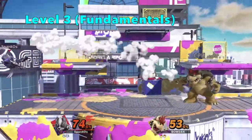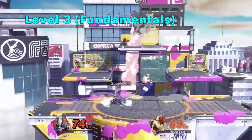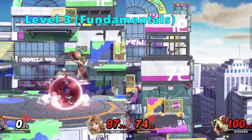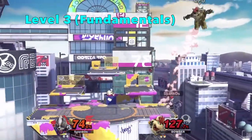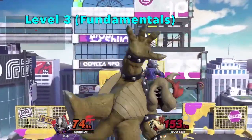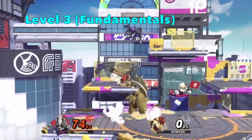Level 3 CPUs are where they started to display alertness. This is where the average fundamentals started to be displayed, such as shielding, dodging, recovery, and fighting back. Comparing ground movement from CPU 1 to 3, there is a huge difference in coverage, though it is nowhere near the average amount of coverage of a human player. Level 3 CPUs also start to wavedash to some degree — not aggressively, but enough to mark it.